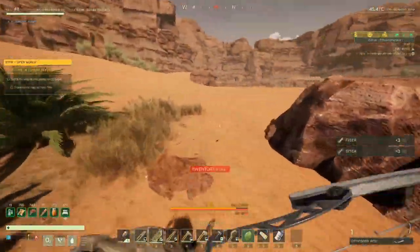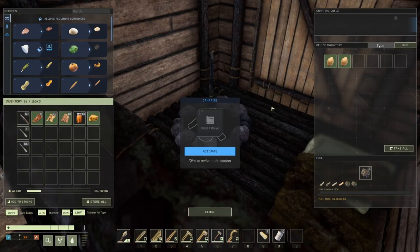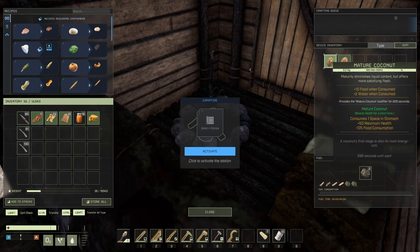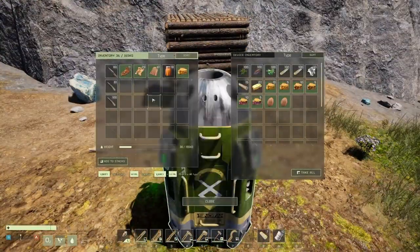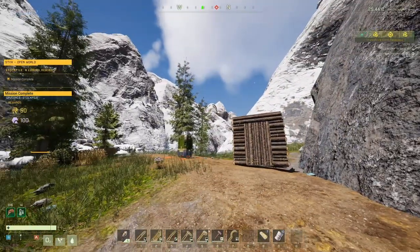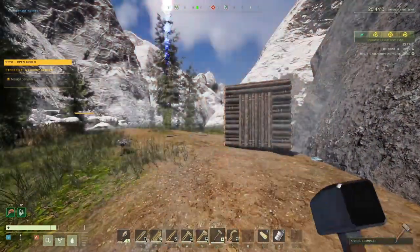Now, last thing on the list — polar bear pelts. As it stands right now, polar bears are not dropping polar bear pelts; they're dropping arctic pelts. Lucky for you and me, they changed the mission to accept arctic pelts. Those aren't dropped only by polar bears — they're also dropped by the new creature, the Tasker. So you're much better off killing Taskers to get those 40 arctic pelts. Just kill Taskers and you'll be fine.